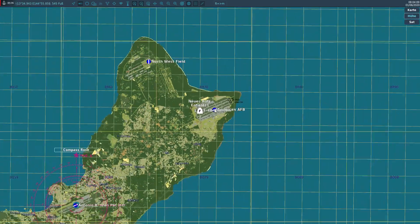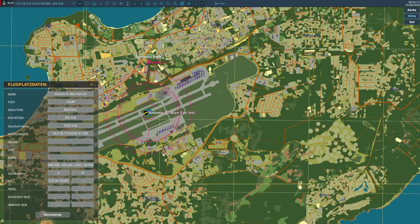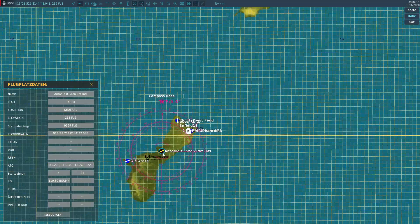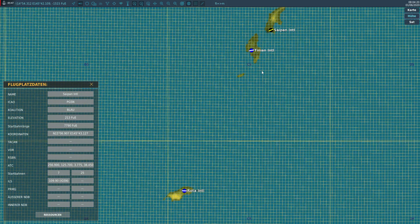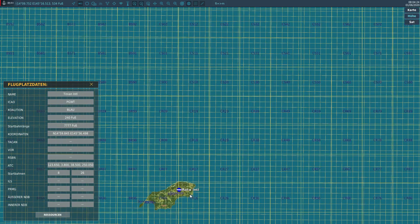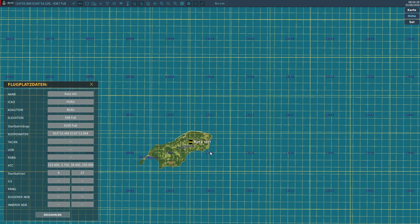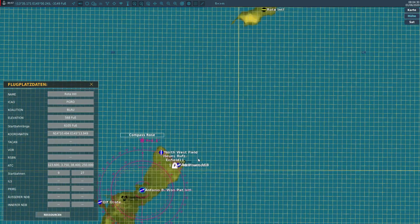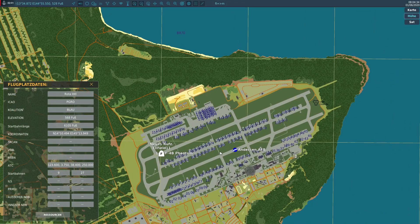Now we're going to have a quick look at the F10 map. We have Anderson Air Force Base, and we just take a look at which one of those bases has TACAN. I bet the only one that has TACAN is Anderson Air Force Base, which would be just so sweet. Yeah, it's just like that — perfect. So we cannot really show you TACAN right now because it will just show us the heading to the center of the airfield.